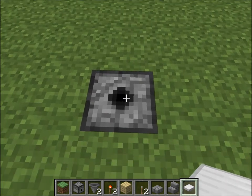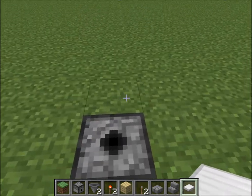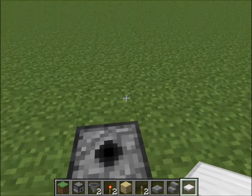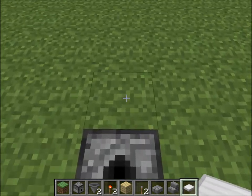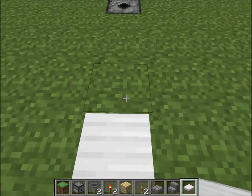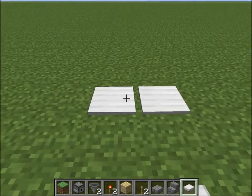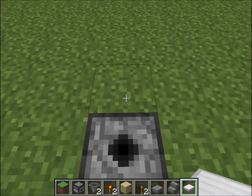Next you want to block off water from spreading out over everything. You can use half slabs — I'm going to use pressure plates for this one. I also make it a bit larger than I need to simply because I like having a kind of a wider look to it.